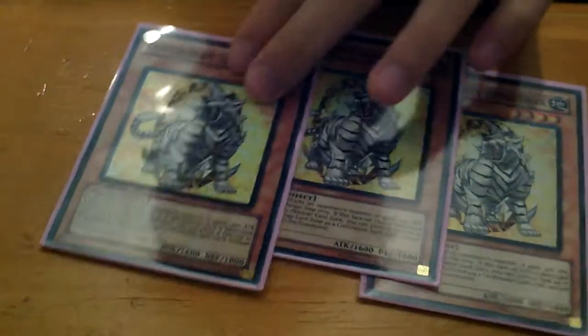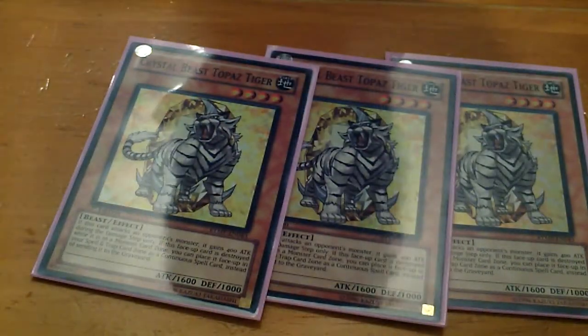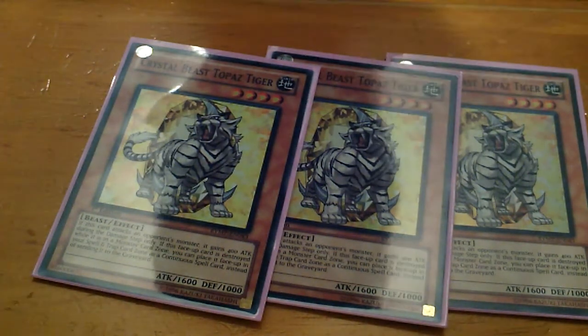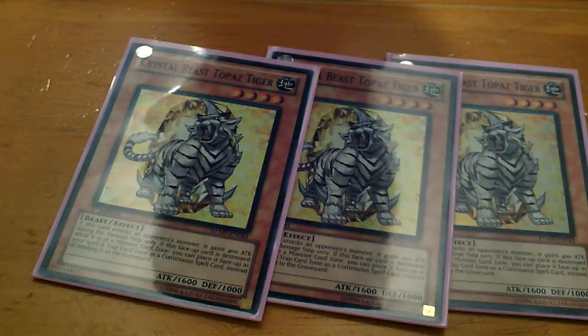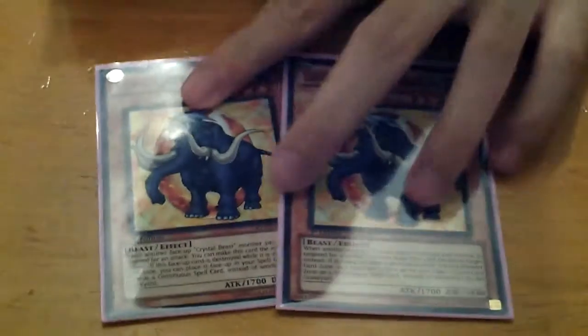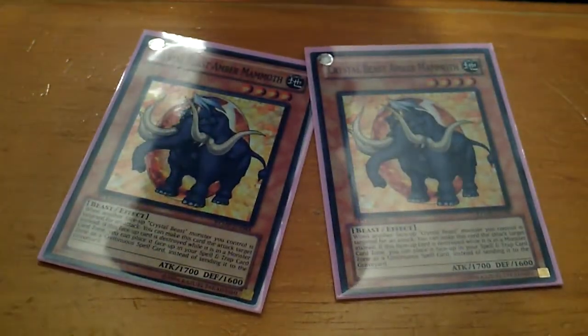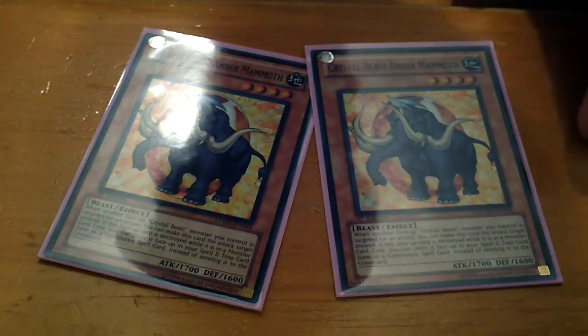The other Crystal Beast I run is three Topaz Tigers, for that extra 1600 or 2000 ATK. This card is great for attacking. As for the other Crystal Beast, I run two Amber Mammoth for the guidance of the attack.